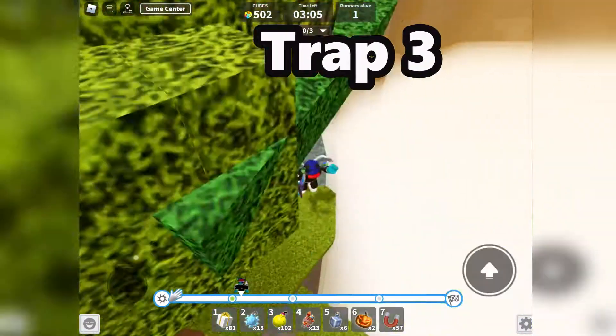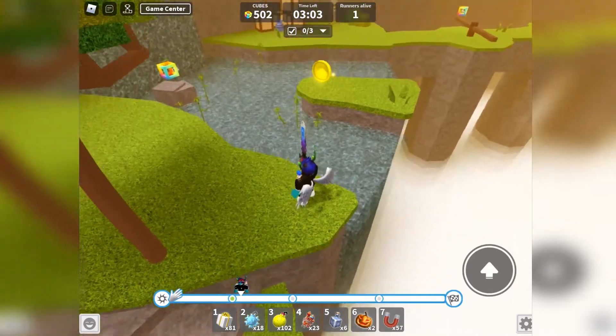Trap 3 is where the rocks in the river sink when activated. The grassy platform is the safety spot.